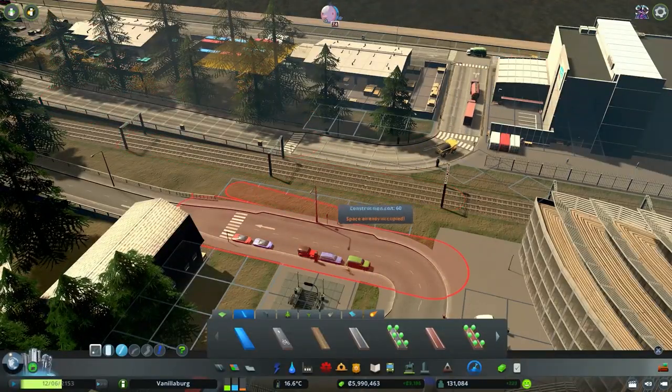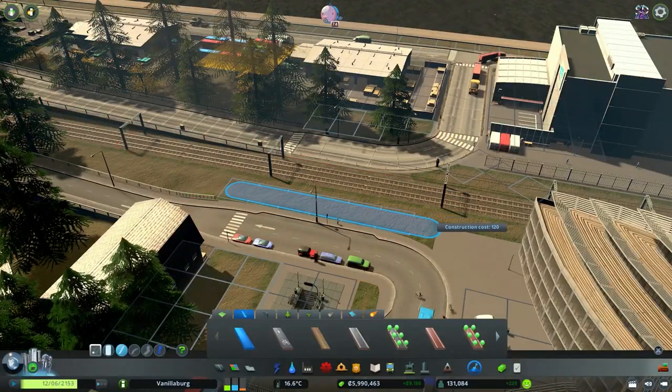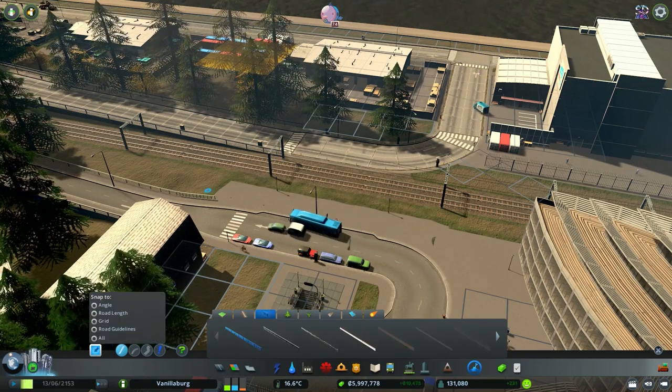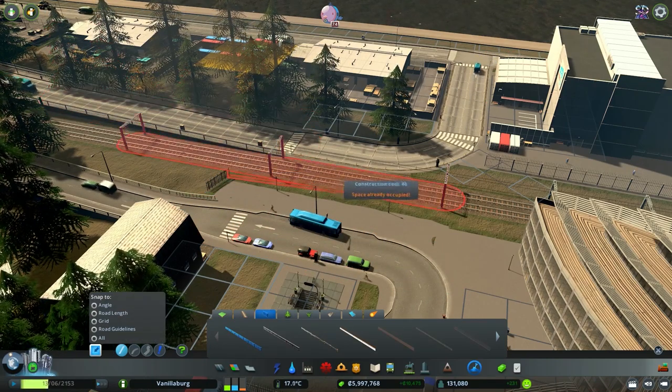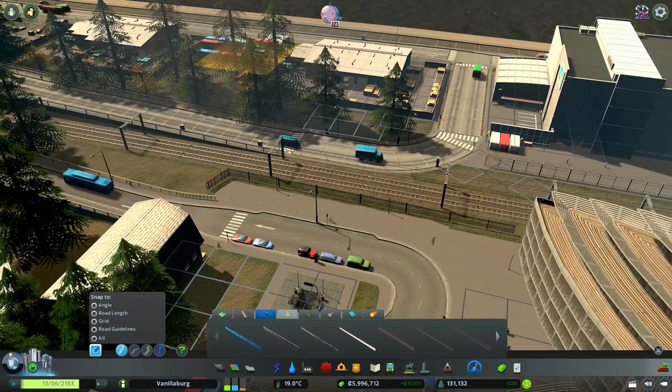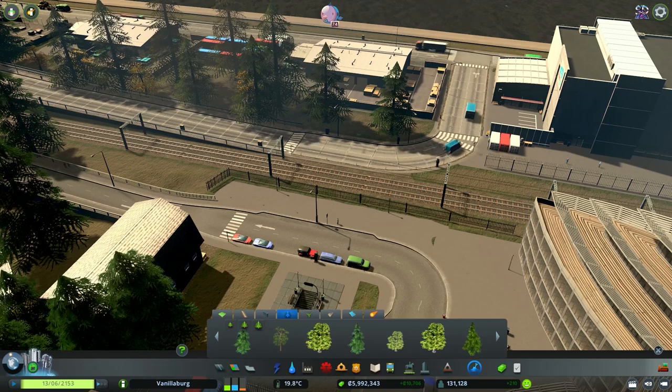You can take a bit more of a simplistic approach for detailing by using just some pathways, some trees, and some fences. The goal being to visually create what looks like a safety barrier between roads, rails, and maybe some of the larger factory buildings.